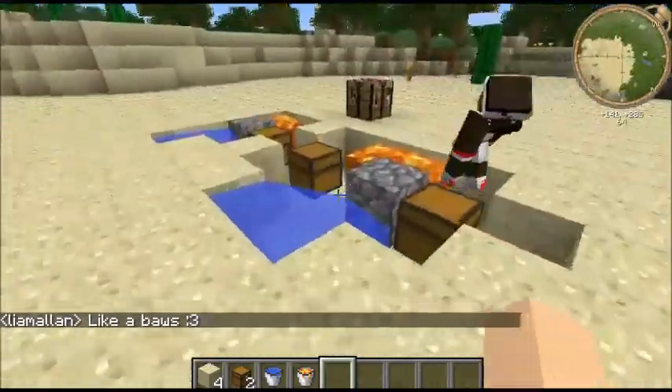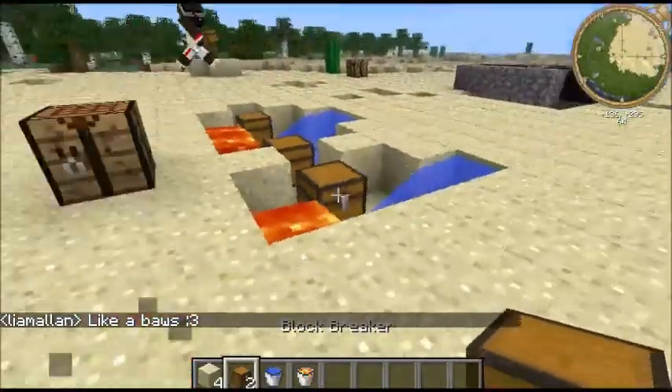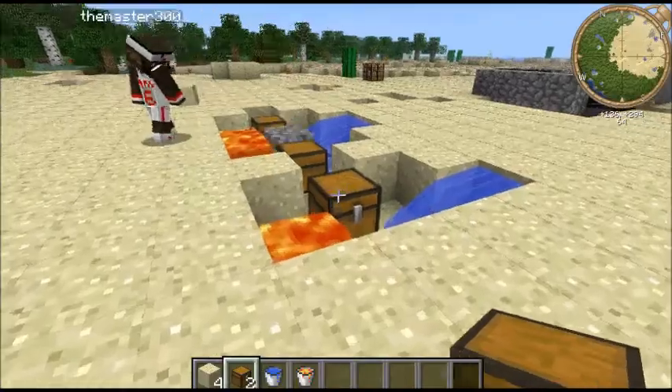Alright, hello everyone. I'm just showing off our block breaker, which is this block right here I've got in my hand. It's a block breaker — it will break any block around it, apart from chests.